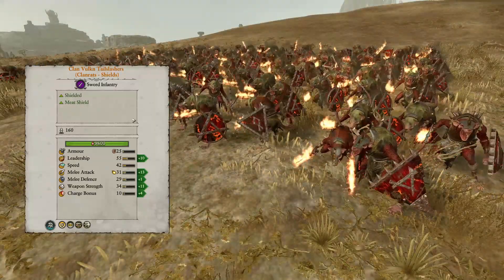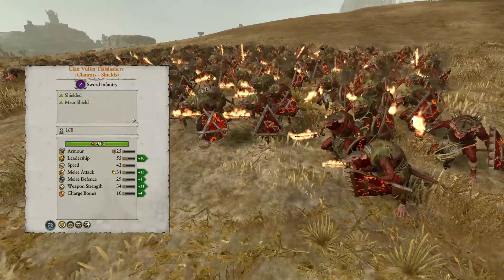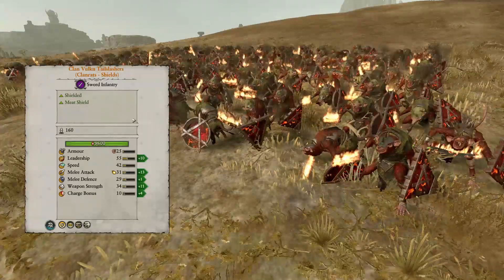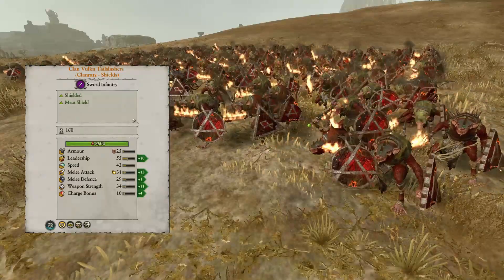Clan Vulcan Tail Slashers are the first Regiment of Renowned unit, and they are Clan Rats with shields. They get an added bonus of 70% fire resistance as well as flaming attacks. This alongside their combat bonuses makes them a decent melee combatant, especially when fighting against enemies with regeneration or undead units.